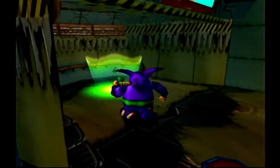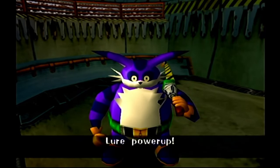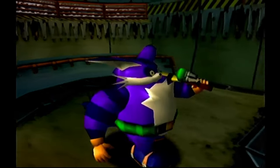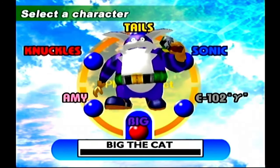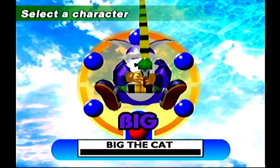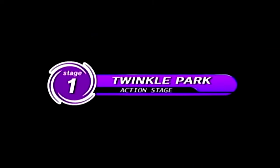I noticed when we were in the action stage, it said catch Froggy as well as a thousand grams of fish. That's what they're expecting of us. Now that we've got everything we need, let's get to it. So what was it — four stages? Four stages, two emblems, total of eight. Let's get started — gotta do some fishing.